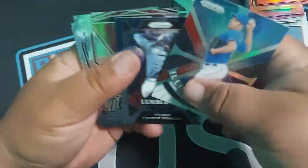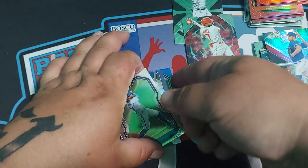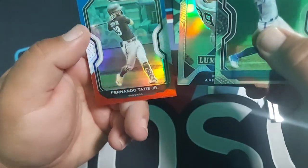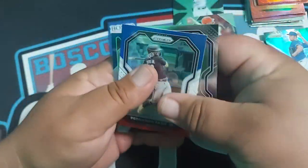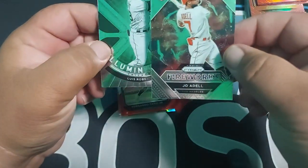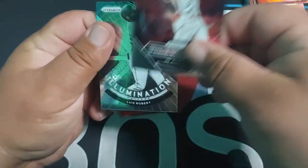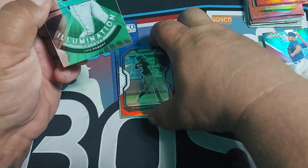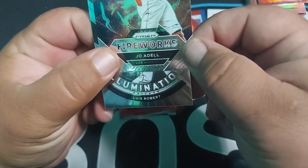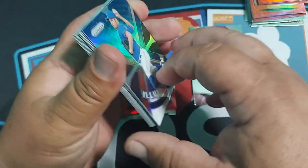I would say I got the Red, White, and Blue and Batiste and the Judge. I think she still won because she got two nice inserts and I only got one. Tatis is one of the best players in the league right now, but Louis Roberts is really good and that rookie's gonna be good too. I would say she won, but I'm not for sure — let us know in the comments if you know about baseball.